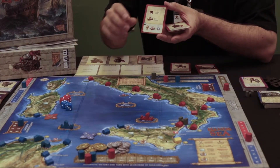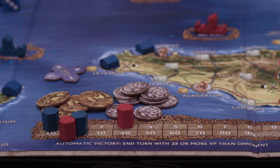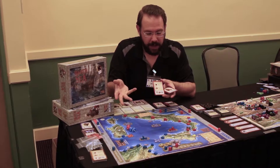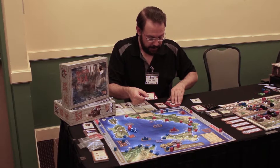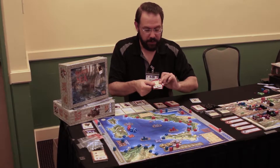A lot of the game revolves around attacking and defending in Sicily. The Carthage and Roman locations are quite close to each other, so battle can happen right away.